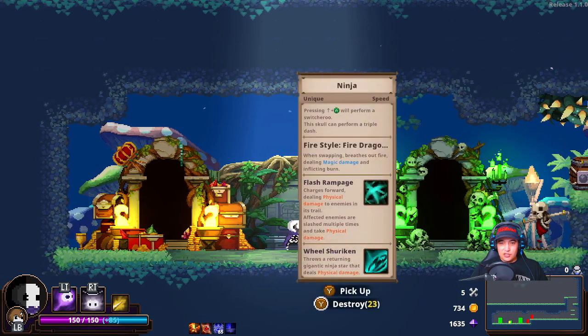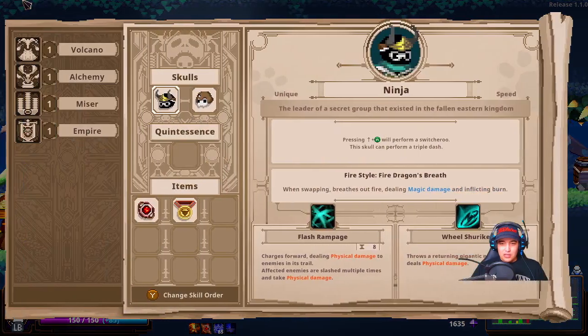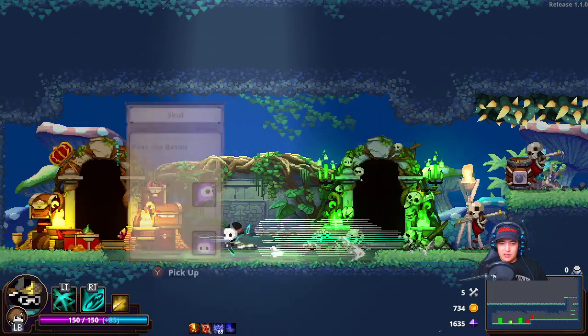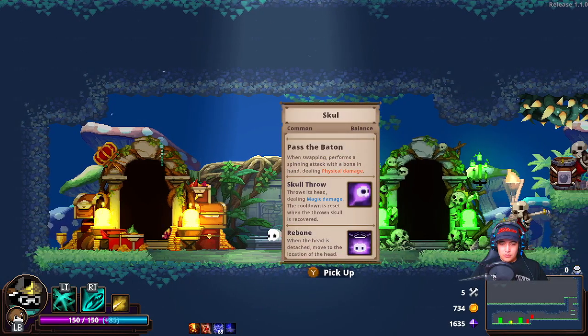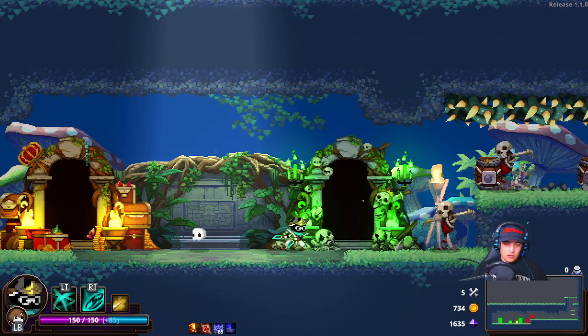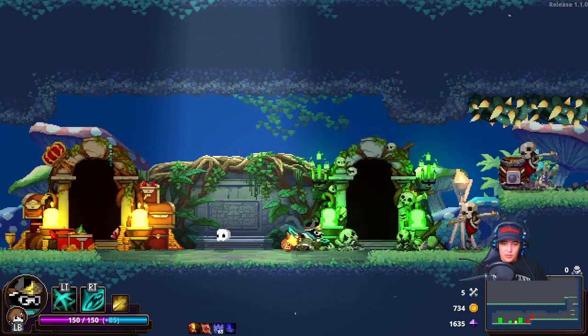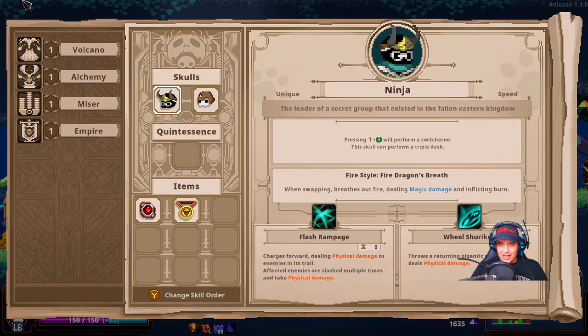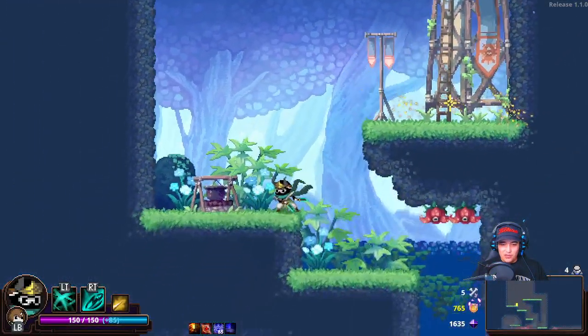You better believe we're taking Ninja. Let's make sure we know what we're doing. Pressing up and A will perform a switcheroo. When swapping, we'll deal magic damage, charges before he does physical damage, and then wheel shuriken — we've seen that before as well. I'll show them both off.